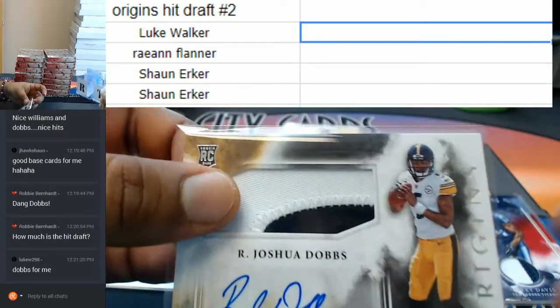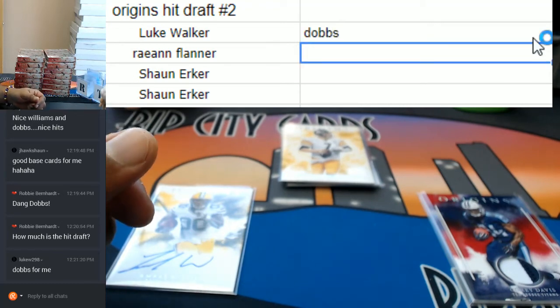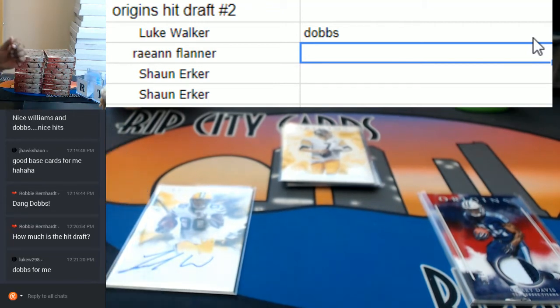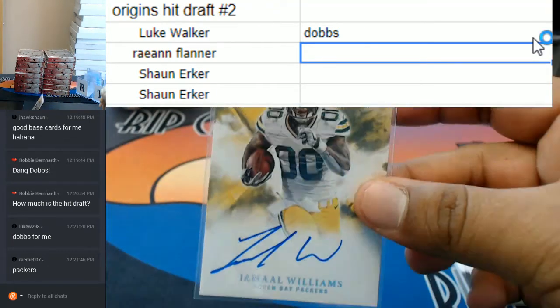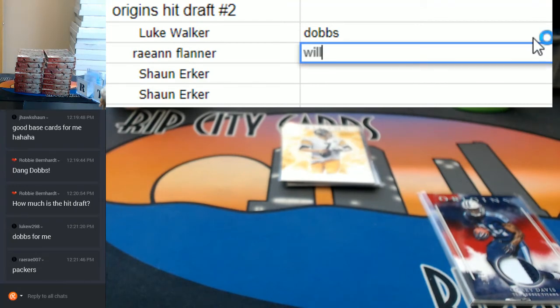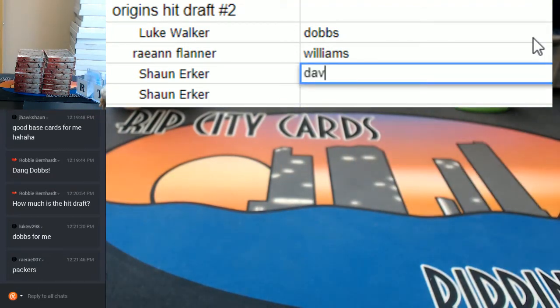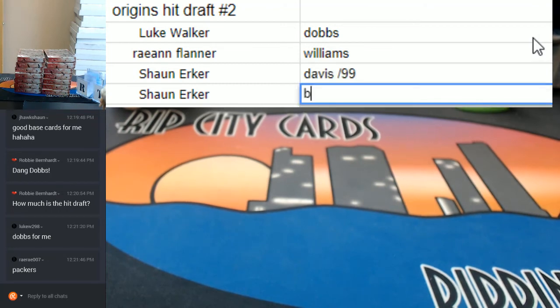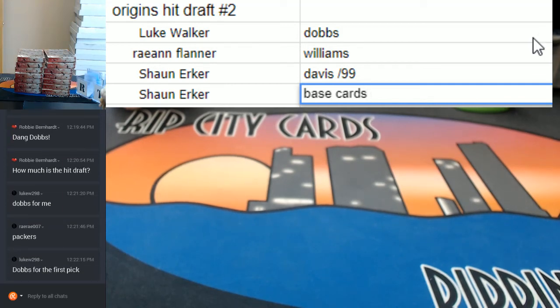Luke wants the Packers. All right, Ray-Ann, it's on you. Ray-Ann wants the Packers hit — boom — which is Williams. Meaning Sean will be receiving the Corey Davis 1099 and the base cards as well. Let me type this in — the Davis 1099 and base cards. And there you go guys, that was Origins Football One Box Hit Draft Style. Thank you very much, we'll get it out to you.